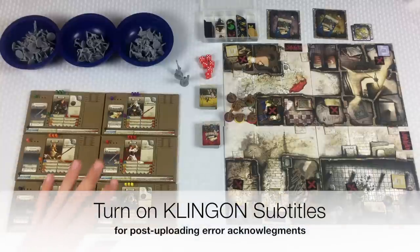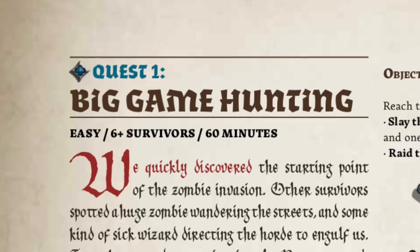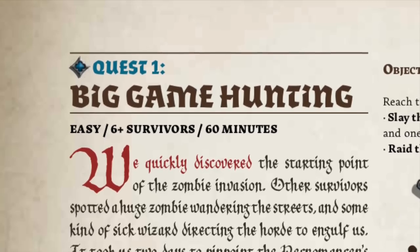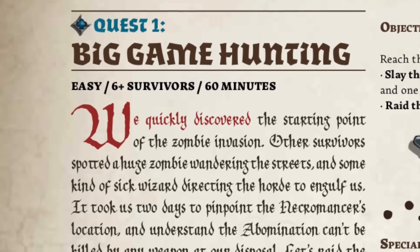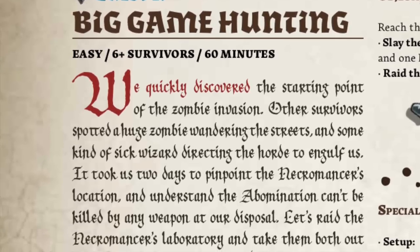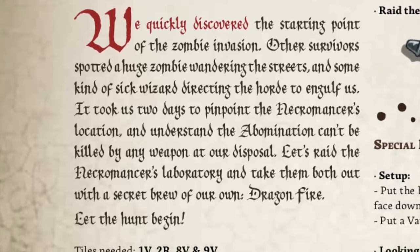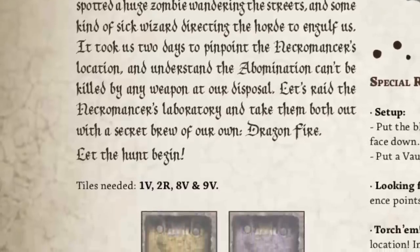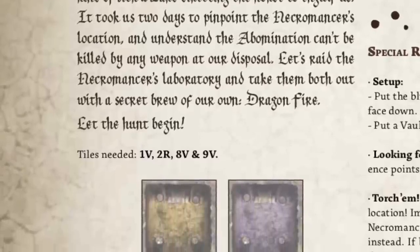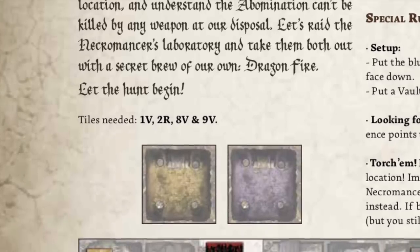Let's do a quick overview of what is going on. There is a scenario — we're playing the first scenario called Big Game Hunting. We quickly discovered the starting point of the zombie evasion. Other survivors spotted a huge zombie wandering the streets and some kind of sick wizard directing the horde to engulf us. It took us two days to pinpoint the necromancer's location and understand the abomination can't be killed by any weapon at our disposal. Let's raid the necromancer's laboratory and take them both out with a secret brew of our own — Dragonfire. Let the hunt begin.